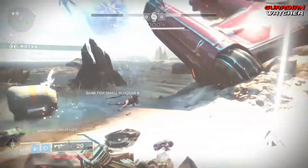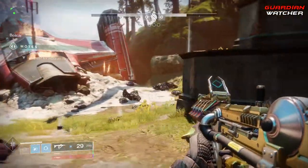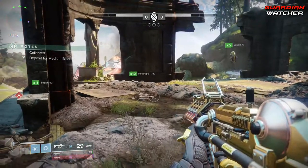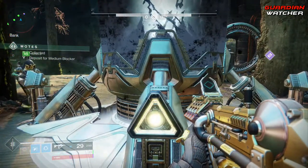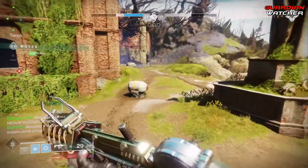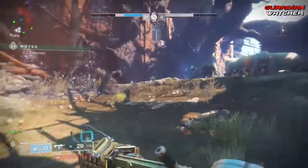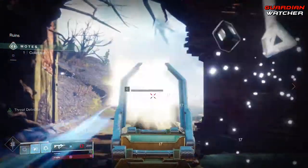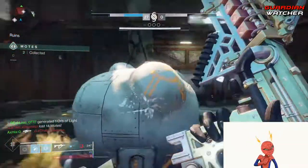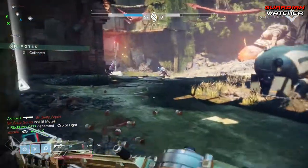Another returning exotic from D1 is the Queen Breaker's Bow, a heavy linear fusion rifle. With the Wire Rifle perk, it fires a long-range precision arc bolt that blinds enemies on contact. You can switch between marksman and combat sights for either long or short range combat. The next exotic weapon is called Two-Tailed Fox, an exotic rocket launcher that fires two rockets at once — one solar and one void. The Play With Your Prey perk makes the solar rocket do damage over time, while the void rocket suppresses enemies.